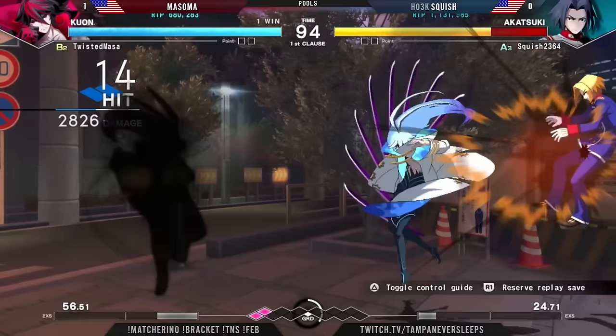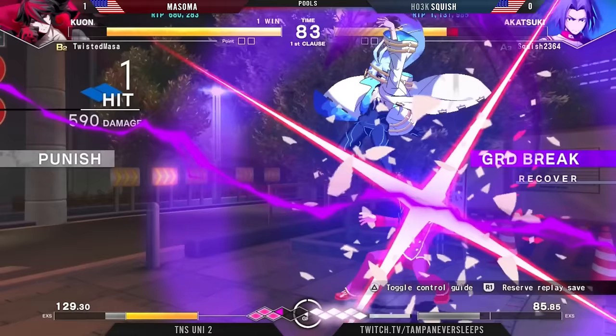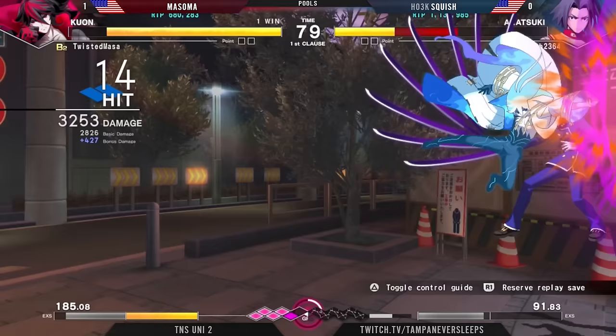A very risky fireball from Squish to start things off for Masoma. Bold round start there, immediately making your way all the way over to the other side. Masoma looking strong in his first round here. DP makes your way back on out. 2A to try and wait something out, but we tried to go for that charge jump C rather from Squish and that's not going to work out.